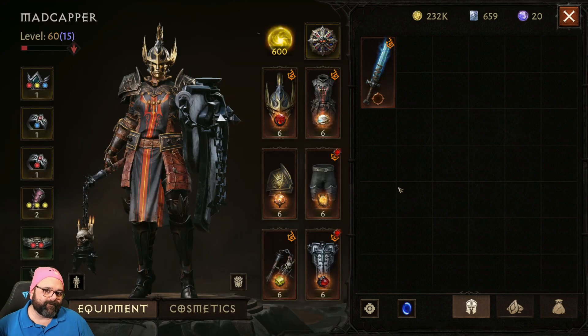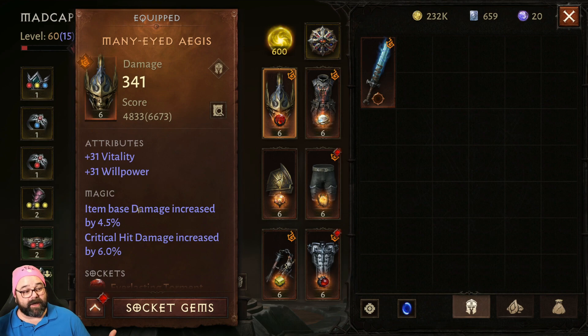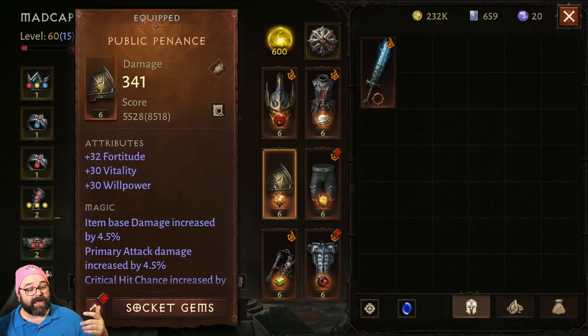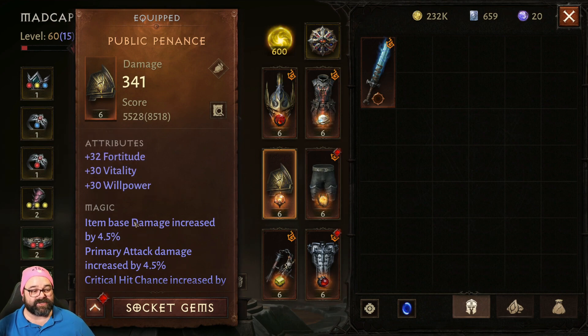Speaking of single versus double — some items only get one magic roll. They'll get two attributes and one magic, kind of like Dennis Rodman: lots of rebounds, not a lot of points. You can also get a double-double — two attributes and two magic — and a triple-triple, which I have here: three attributes and three magic. Triple-triple is likely the highest. Eventually, as paragon levels slow down and upgrades are further apart, you'll want to go for as many triple-triples as possible without sacrificing key main stats and abilities.